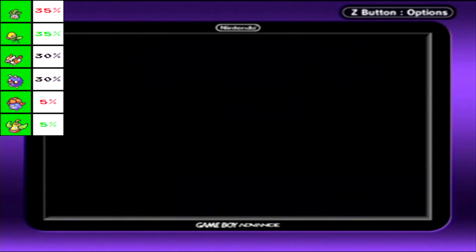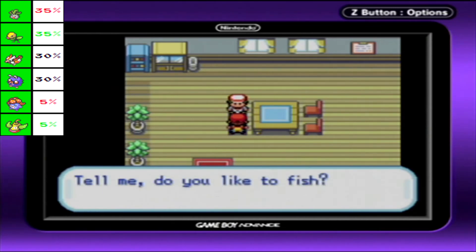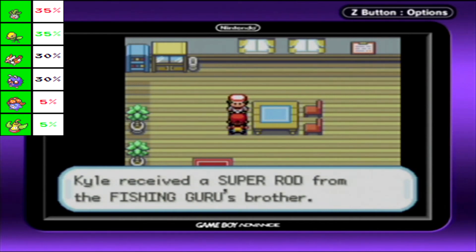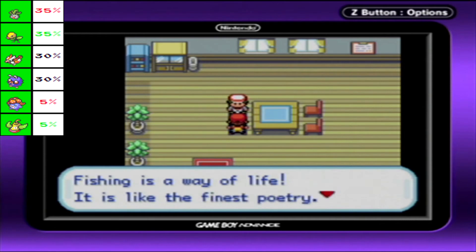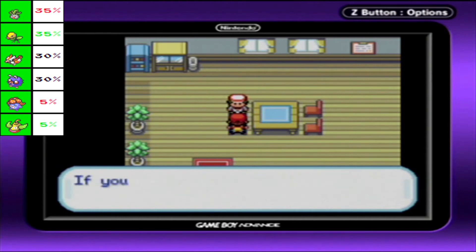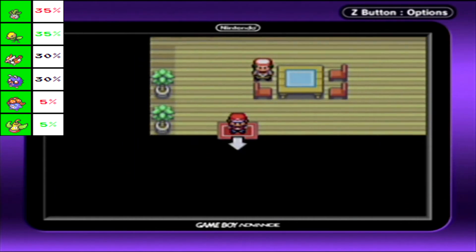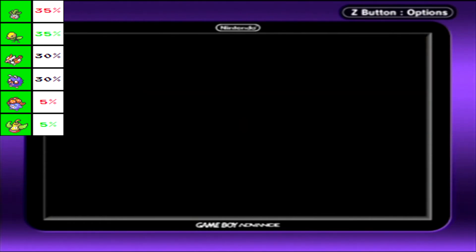Over here is something of relevance - the fishing guru's younger brother. He gives us the Super Rod, the last of the three fishing rods you can get in this game. He also has a request: if you catch a large enough Magikarp and bring it to him, he'll give you his Super Potion - not that worth it, honestly, but it's something. The Super Rod is a pretty valuable item for us and can be used to get the rarest fish around here, and some really good Pokemon for either version of the game.